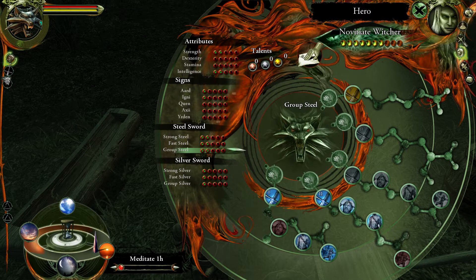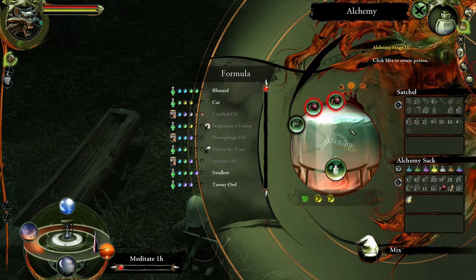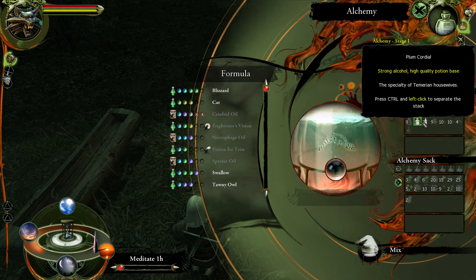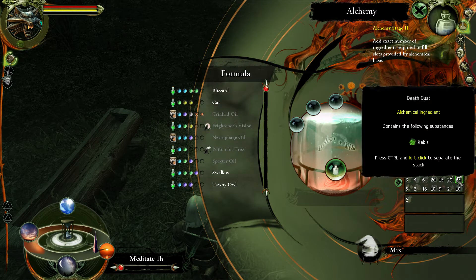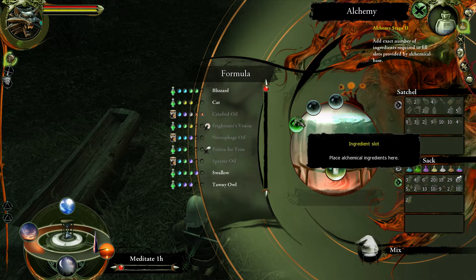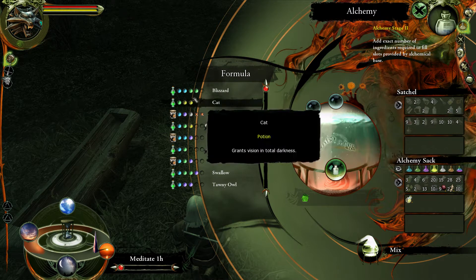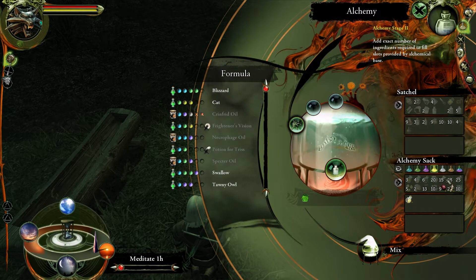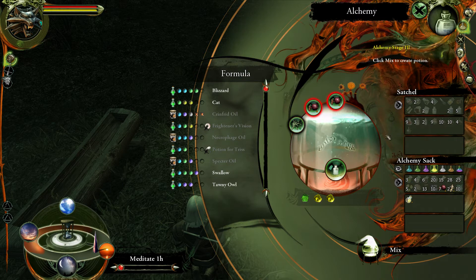Do I have the necessary alchemical ingredients for this? I probably do. We've got plenty of alchemical bases for our potions. For Cat, I need Revis and a couple of Cabrith. Revis I've got plenty of. I also got Celandine. Let's see if I have Cabrith without Nigredo. Looks like Cabrith is not that common. Got a couple of Rubedo. I need to be on the lookout for Belly's Fruit — I really need to be on the lookout for that.